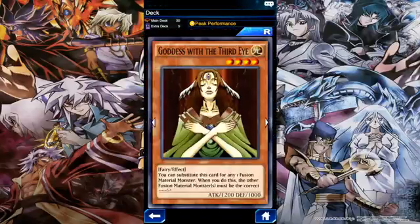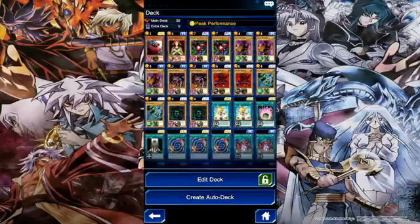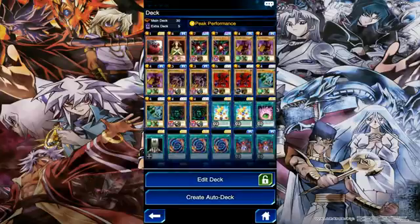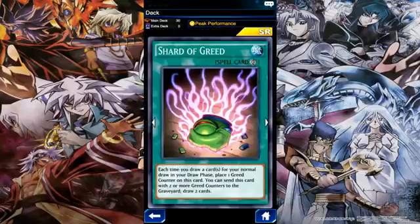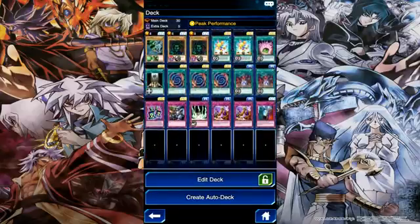I also have Goddess with the Third Eye, which lets you substitute it for any one fusion material monster — really good. Since I had nothing else to put in, I put in Baby Black Dragon Chick, which helps me special summon Red-Eyes B. Dragon from my hand. I also have Wonder Balloon and Shard of Greed, which helps me draw into monster cards or Polymerization.